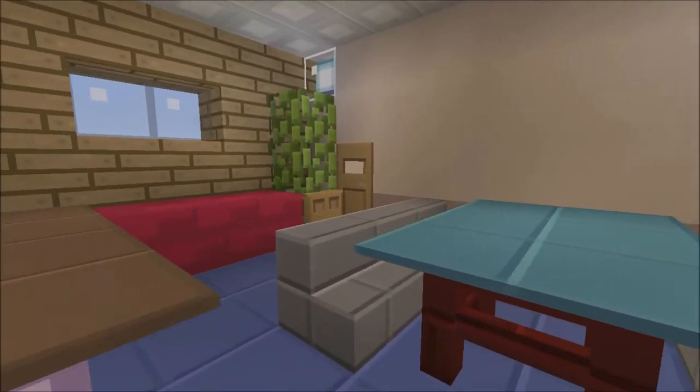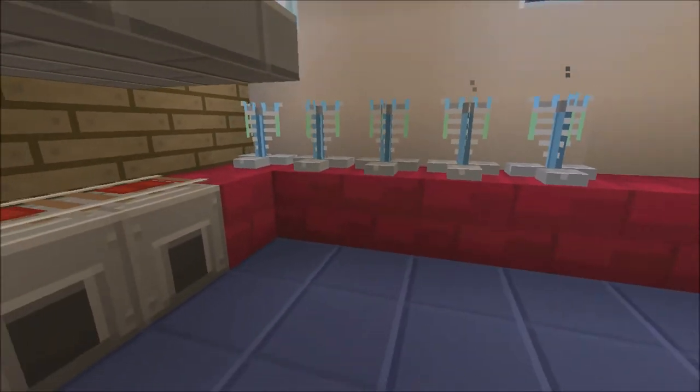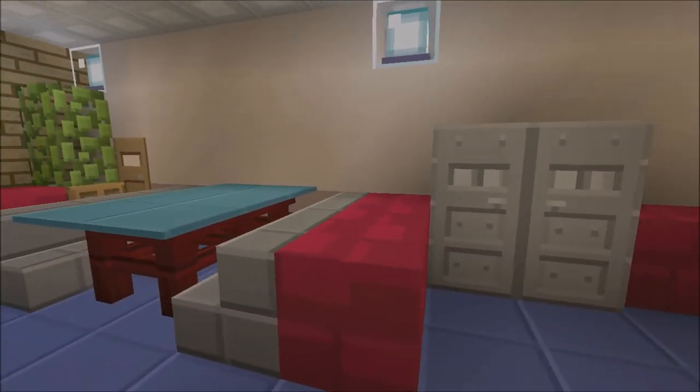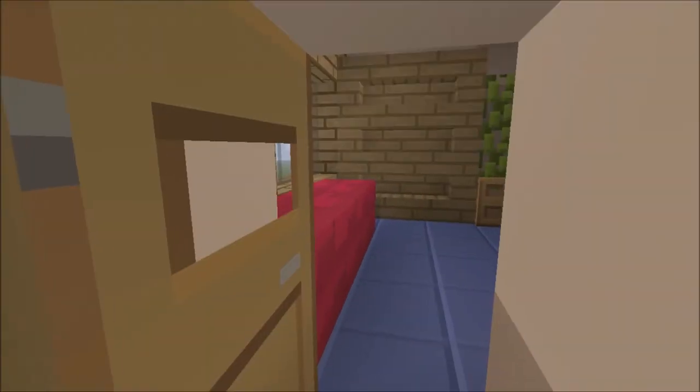We've got a dining table here, and a nice beautiful kitchen with some coffee machines, stoves, a corner sink, fridges, and another dining table.